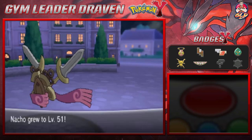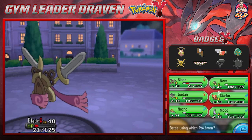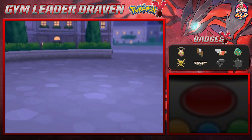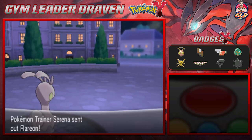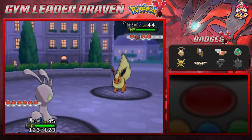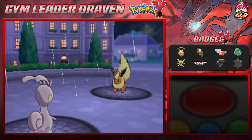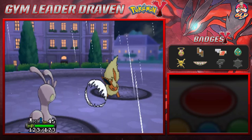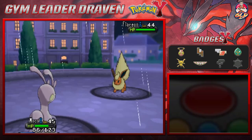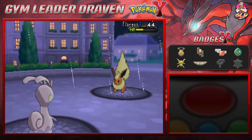Greninja grows to level 51 and Serena sends out Flareon. Let's go with Moco — I haven't used him much and he's close to evolving. Moco looks like a big booger, hence the name. We use Rain Dance to weaken fire type moves. Flareon doesn't like it! Bite attack — Moco can take it — and then Muddy Water hits pretty hard. Here comes Lava Plume.